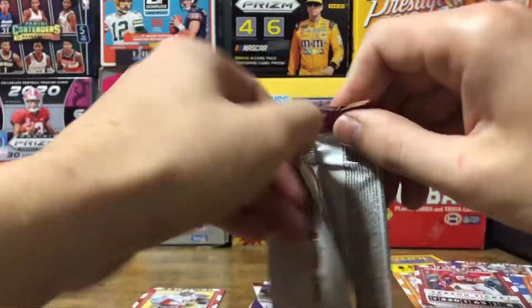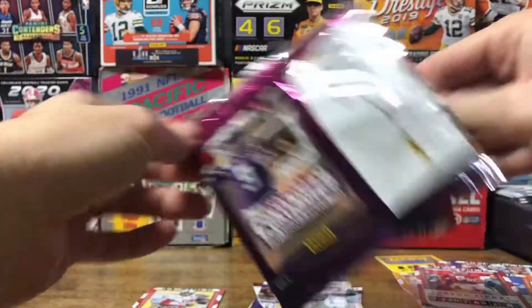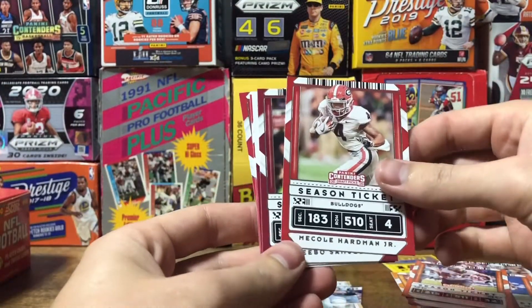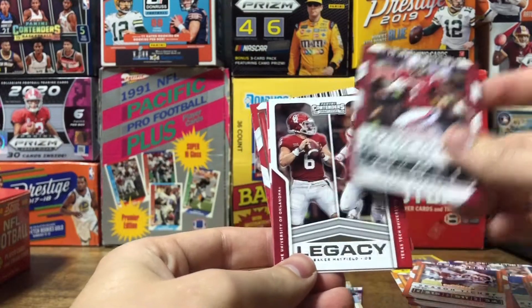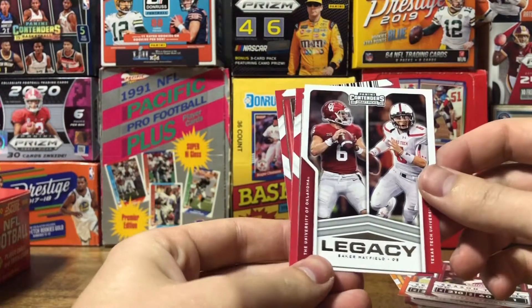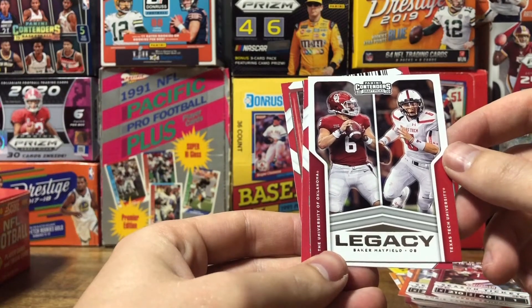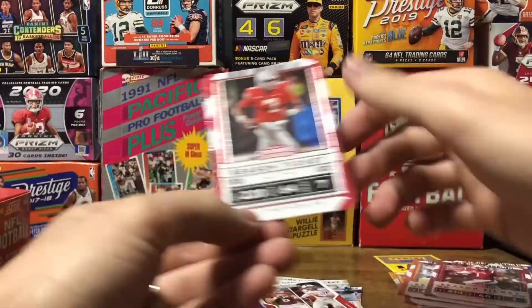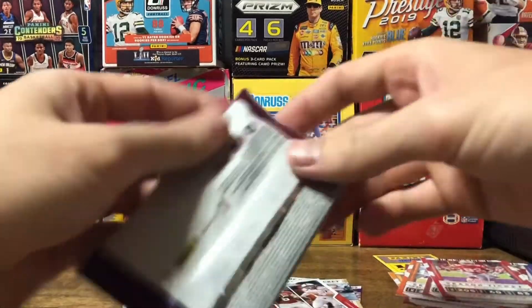Two packs left. Chris Carson, Mecole Hardman Jr. — another Chiefs PC hit! Deebo Samuel. Legacy — Baker Mayfield. Dwayne Haskins and Terry McLaurin — those are repeats.